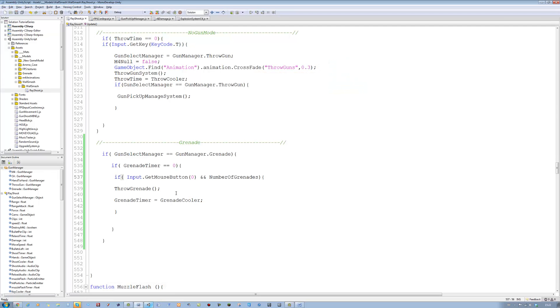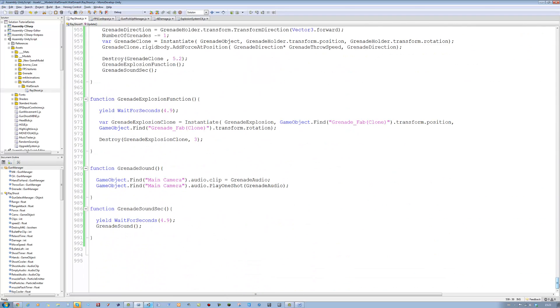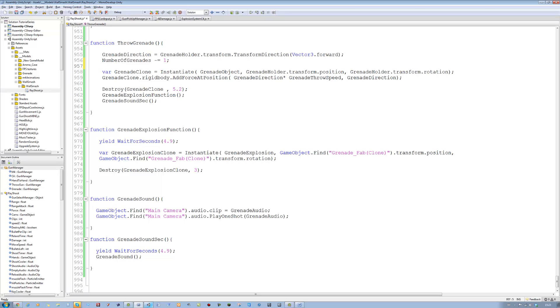So in here I'm going to say grenade throw speed plus plus, and go back down to the throw grenade function where we're just going to set it back to 500.